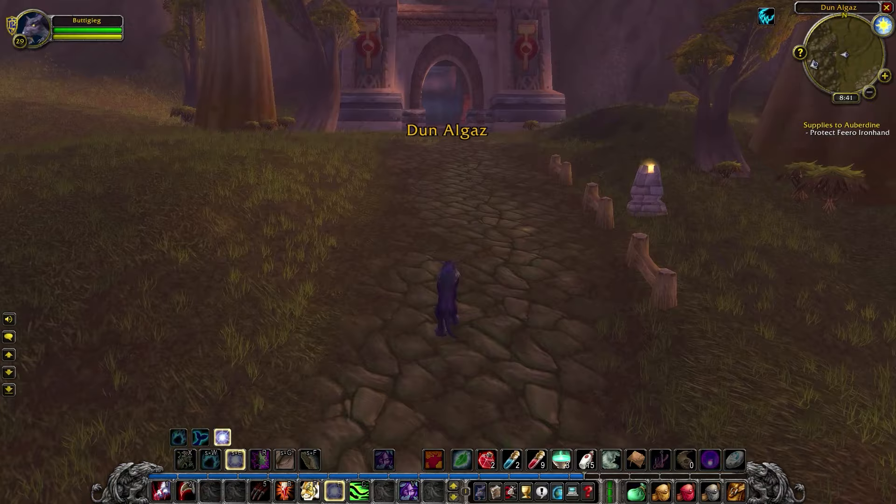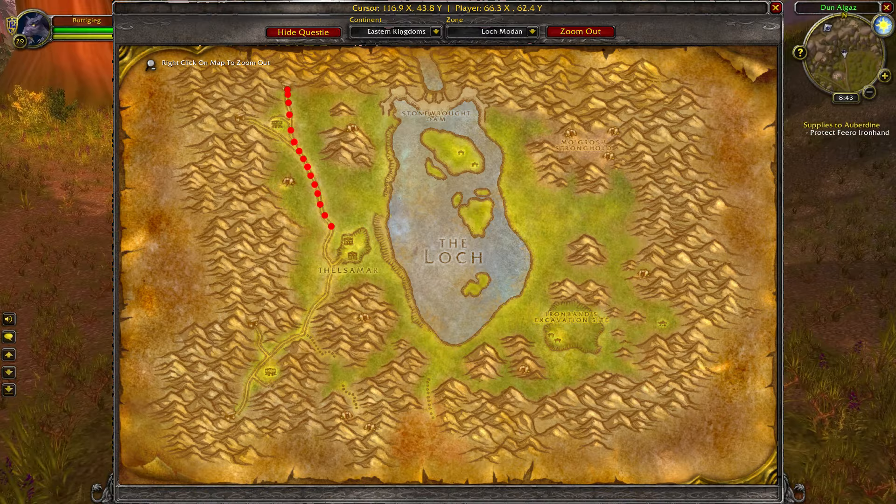Then you'll use the Dun Algaz tunnels to pass through to Loch Modan. And while you're in the area, you should head down to Thelsamar to pick up the flight path before returning to go through the Northgate Pass.